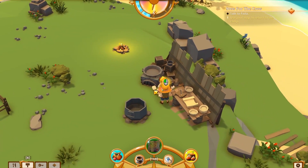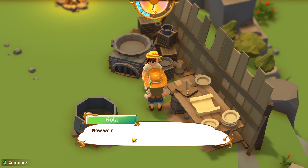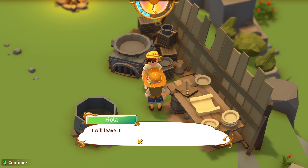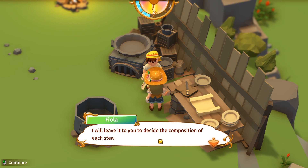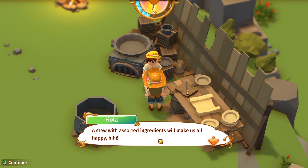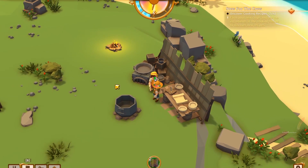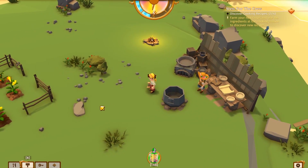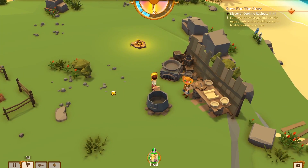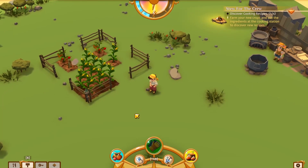We're back. I still have my map in hand. Hi Fiola — or Viola, I'll call her Viola. "Hey, you found my seeds already! Hooray! Now we're close to making a stew. Grow those new crops and find some new recipes at the cooking station. The stew is assorted with ingredients that make us happy — show me that you've discovered at least four different recipes." All right, let's tend to the farm and plant all our new stuff.